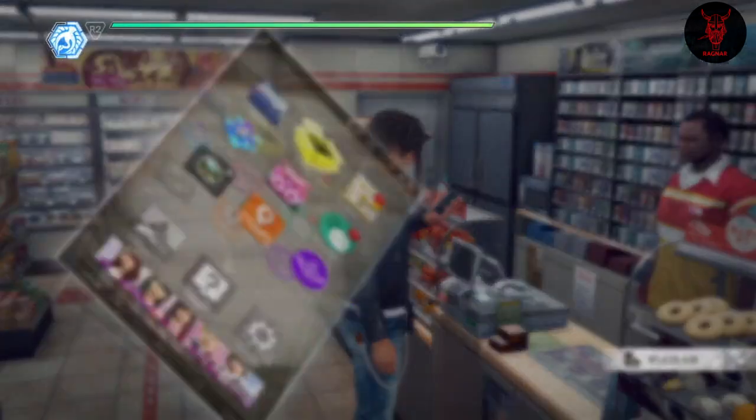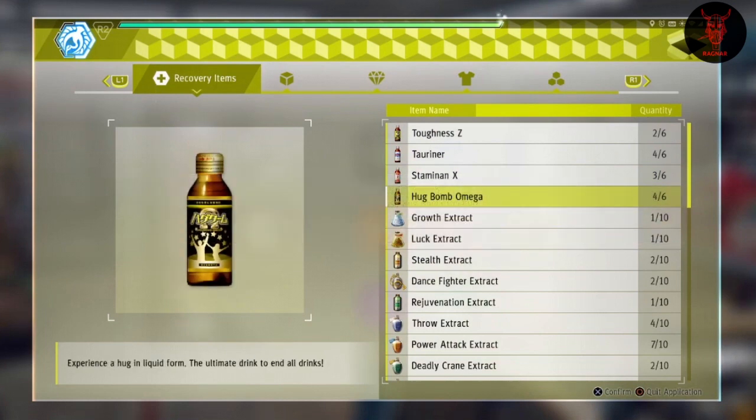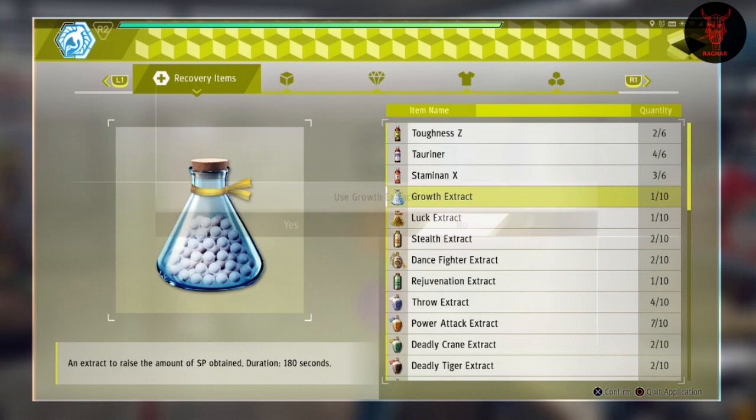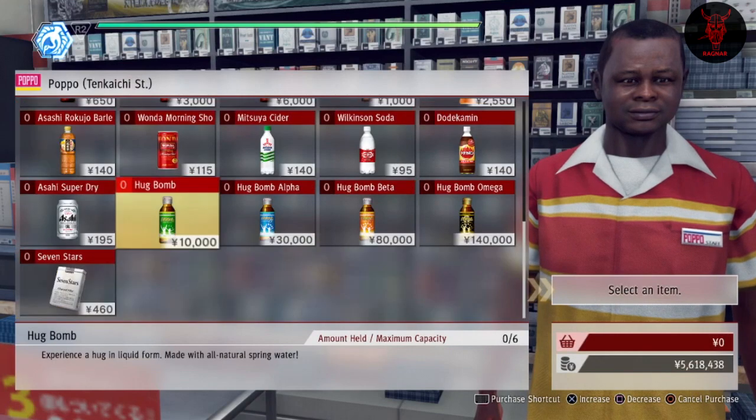You can also use an extract which improves the amount of SP you get. I think it's the Growth Extract — I couldn't remember which one exactly, but there it is: Growth Extract. So if you use the Growth Extract and then use the Hook Bomb Omegas, you're good to go.